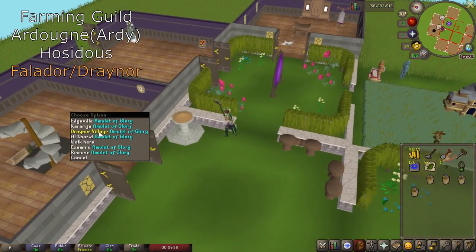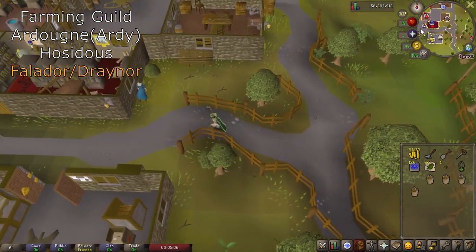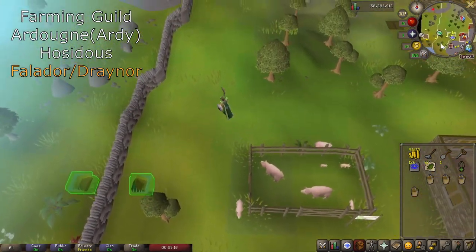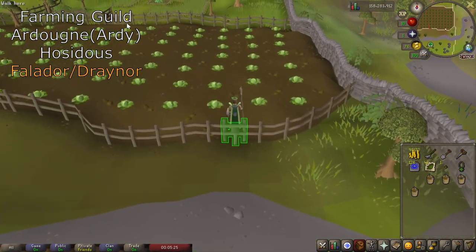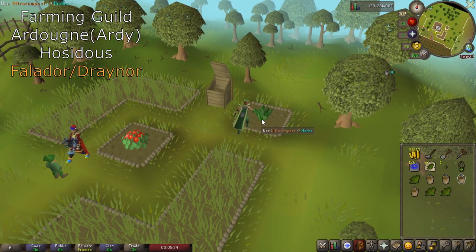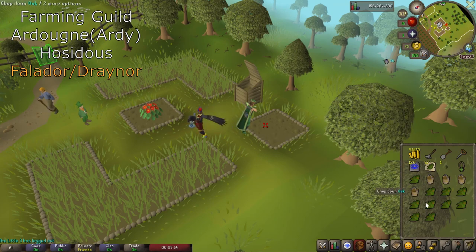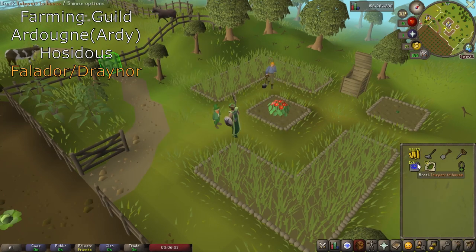After Hosidius you'll go to Falador or Draynor. I get there through the amulet of glory mounted in my POH, so I just teleport to my house. You could also use a glory in your inventory to teleport to Draynor and then run over to the patch past the cabbage patch. The only other option is if you've completed the Lumbridge achievement diary, you could get the Explorer's Ring — that's actually the most difficult diary to complete as a level 3, but it has been done. With that ring you can teleport directly to the patch. After you're done here, you have completed the herb run.